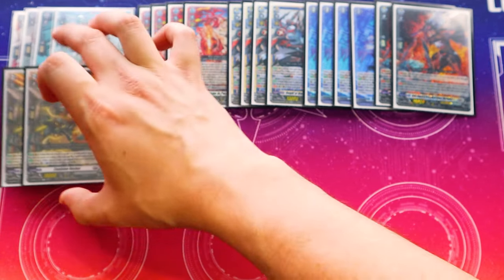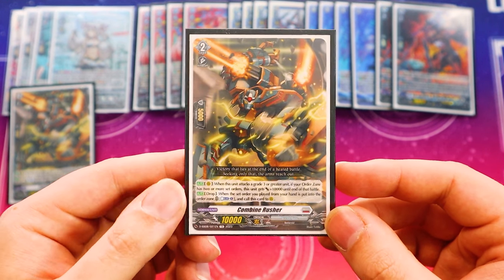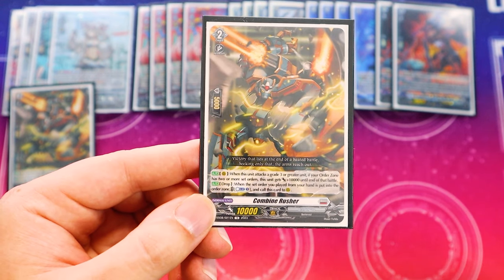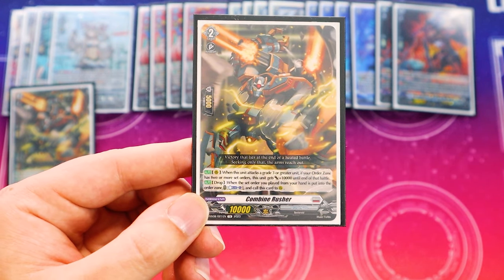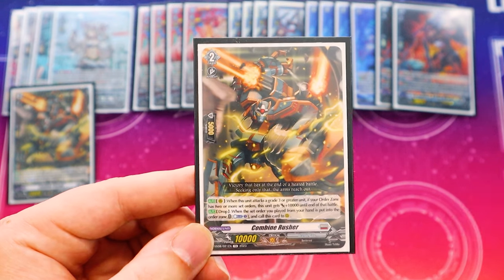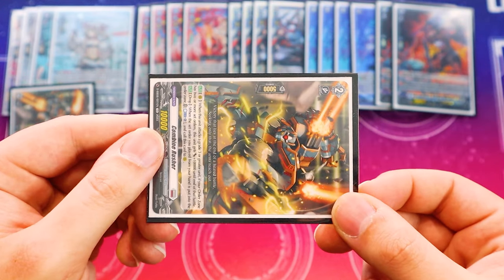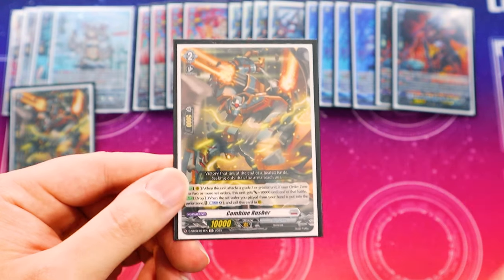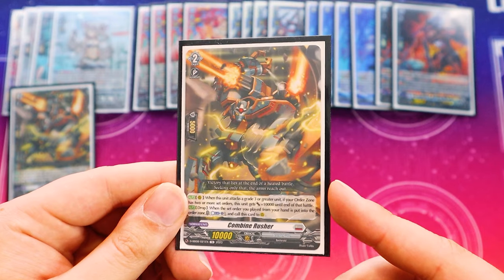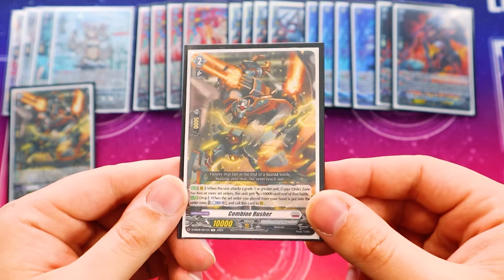Then we run two copies of Combined Rusher. Combined Rusher is really, really good because it gets 10k power when it attacks a grade 3 and you have two or more set orders. Also, when it's in the drop zone and you play a set order from hand, you can counterblast one to call it back. Since we don't use a lot of counterblast in this deck, we can keep repeatedly using this effect. During multi-attack, you swing with this, surge the Upski Died, call on top of it, it goes to the drop zone, then it sets itself back up to be called again next turn. It's also good discard fodder going into your ride deck.